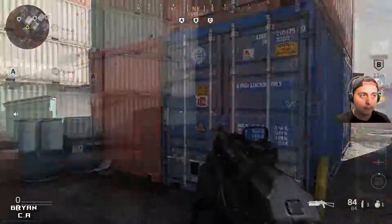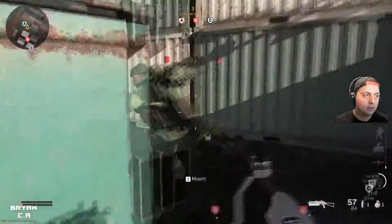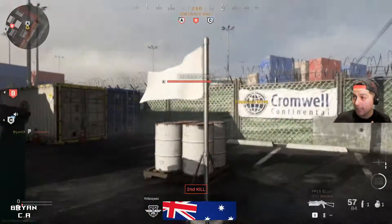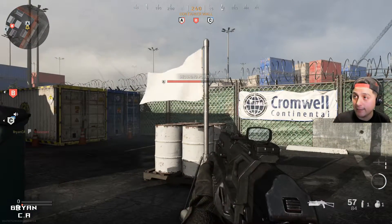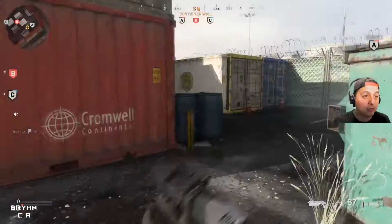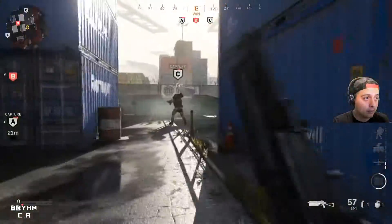all you gotta do is run up to your opponent — right there, boom. You gotta sneak up on them. Hold E. Sometimes, most of the time it doesn't work — you just gotta keep trying till you get at the right spot, like if I try it again it'll probably get killed, like right here.